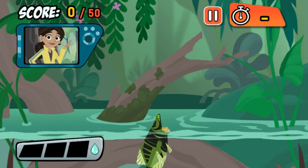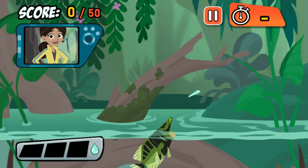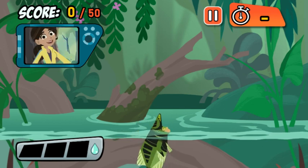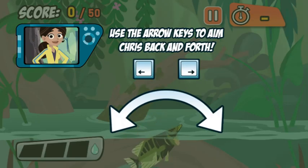Archerfish don't just eat bugs, they hunt them. They shoot water out of their mouths to knock the bugs down. Then, munch. Use the mouse to aim and the left mouse button to charge up and spit water.